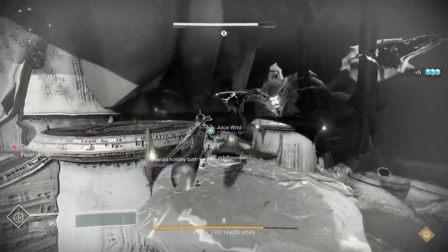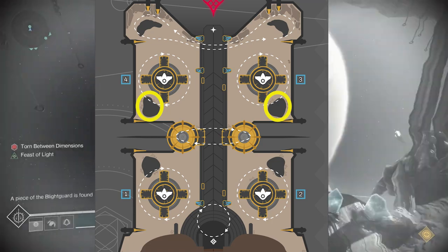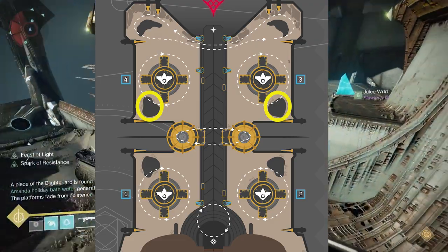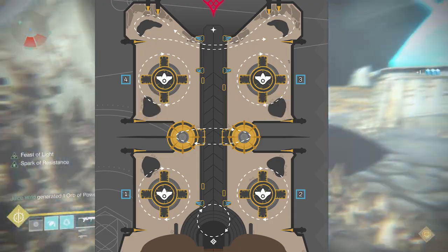The other thing you're going to have to keep in mind is this also includes the final two Ogres that you have for last stand. Because of that, you need to make sure at that final point that someone who hasn't already taken either the left one or the right one makes sure they take that out for the final stand to take Oryx out.